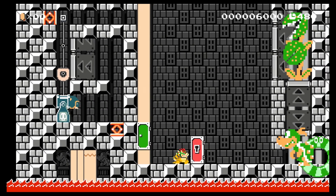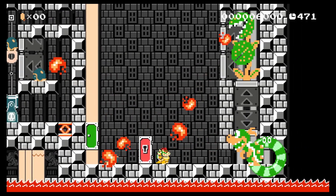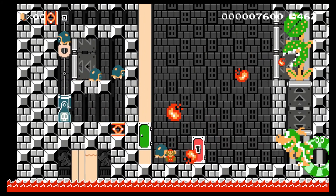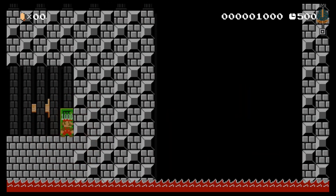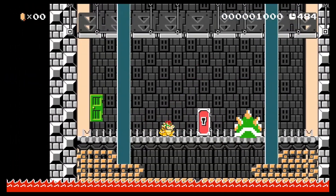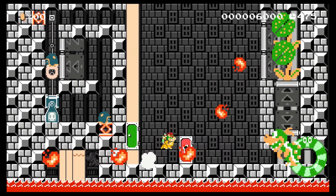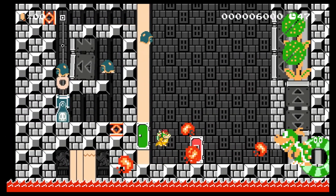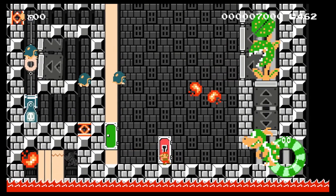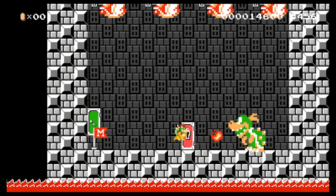Moving on to the second boss battle once again. I'm doing my best to dodge these — it's a little bit hard to concentrate. But we did better; got one hit in. Two hits. That's hard. Let's see if maybe there's a safe spot where it would be a little bit easier to battle him from. We got the key! Hopefully we get another costume. And a checkpoint — I can deal with that.